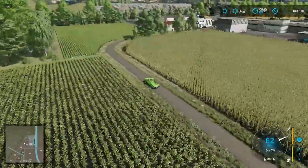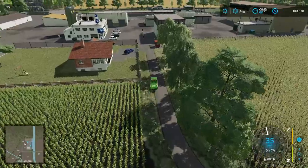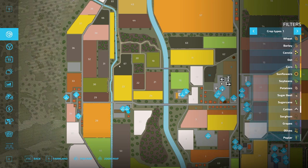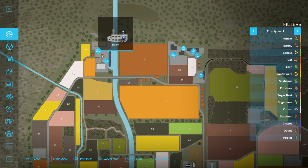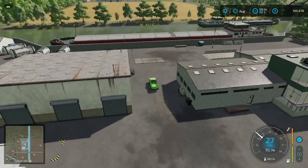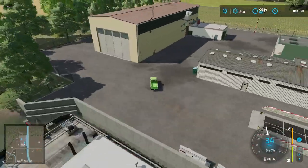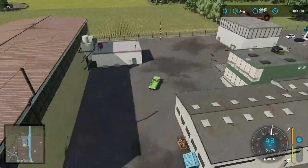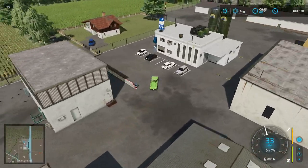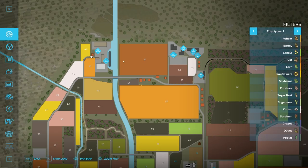Down here we should have a dairy factory - a dairy production point. Then we have the harbor, which is really cool - a little river cove here. I was not expecting to see a harbor on this map. This is cool, I like that this is included. It's probably one of my favorite features about this map.